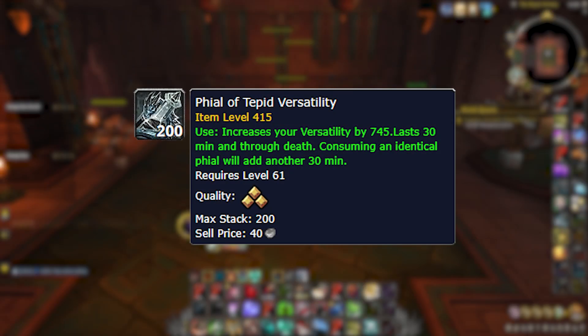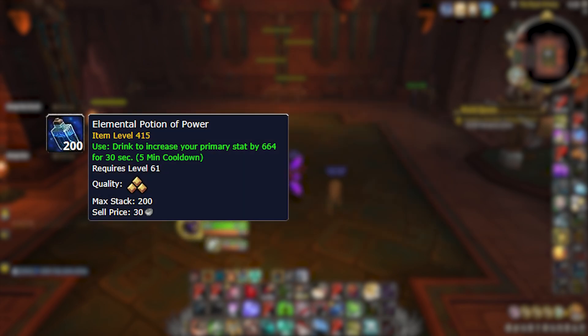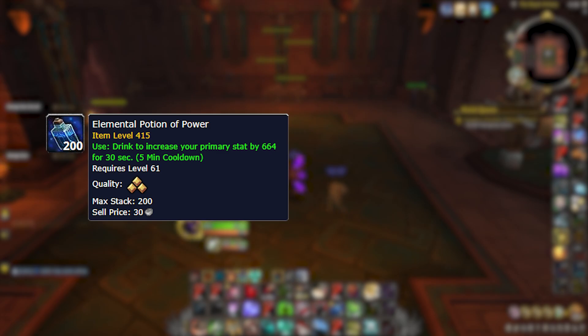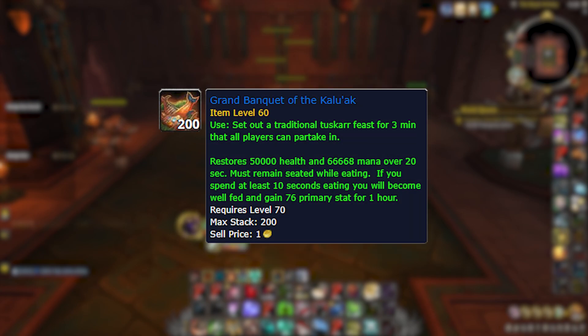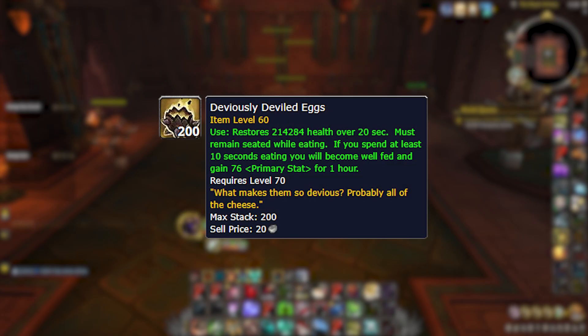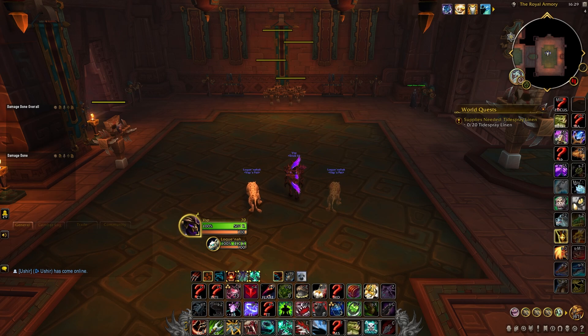Overall the phial I'd recommend for BM Hunter is the Phial of Tepid Versatility — it provides flat damage but more importantly makes us a bit tankier, which we need wherever we can get it. Elemental Potion of Power is your DPS potion of choice, with Refreshing Healing Potion as your best healing potion. Your weapon enchant will be Completely Safe Rockets. Ideally consume a feast for the agility buff, but Deviously Deviled Eggs are a good backup as personal food. For gems, because we deal well with all stats except versatility, sim which gem best suits your character.